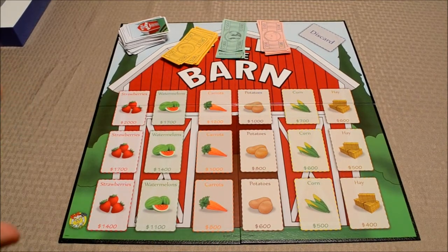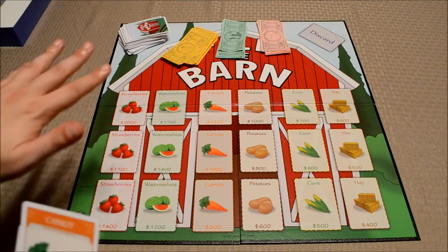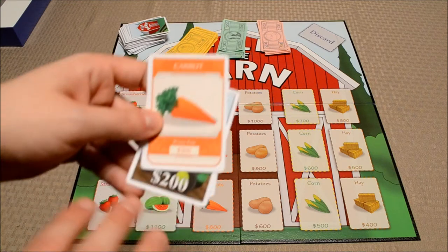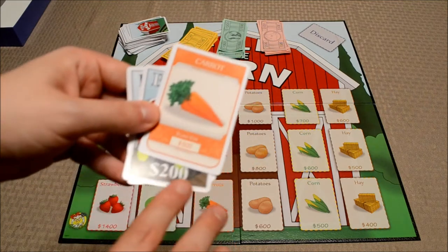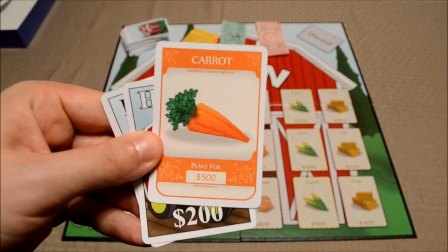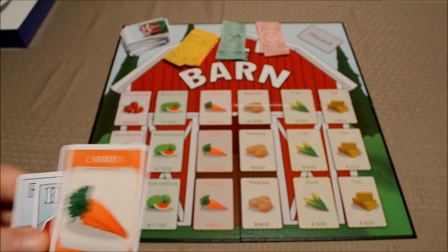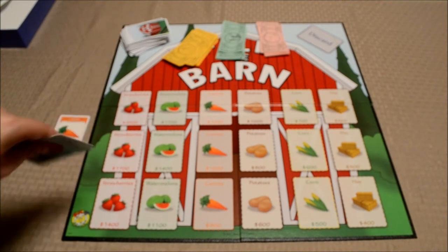The object of the game is to make as much money as possible. Players are going to be planting crops onto their field in front of them. Each player has an imaginary field in front of them, and they're going to need to pay money to put crops in front of them for harvesting later. Each crop card has a value listed on it. So let's say this player wanted to plant this carrot into their imaginary field — they would need to pay the bank five hundred dollars to do that.